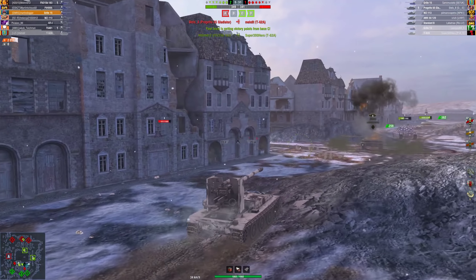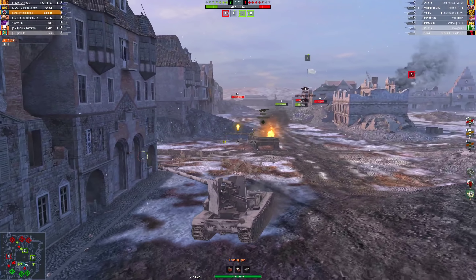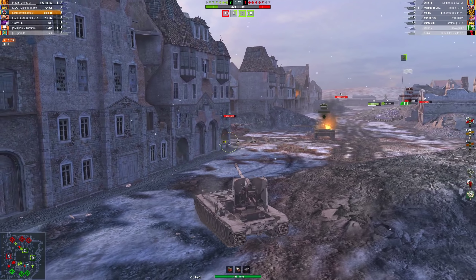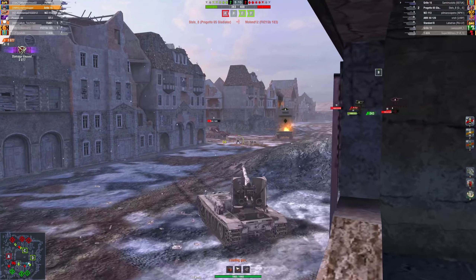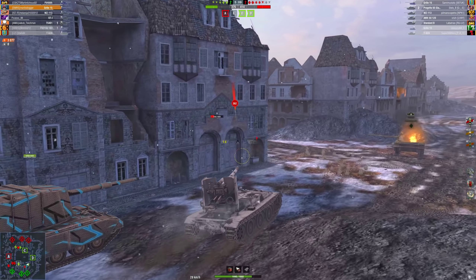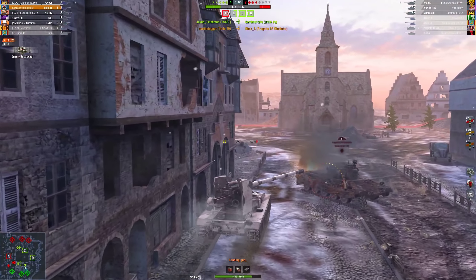I'm rolling back now because I noticed the T-62A on our team was going to go down. I want to go forward and shoot this guy. That's unfortunate — bad shot by me on the front plate; I thought I could penetrate it but I could not. This guy is making a bad move as well. There we go, 1065 in the side. Now I can afford to take a shot because he killed our T-62A, meaning he's down to a one-shot for me.